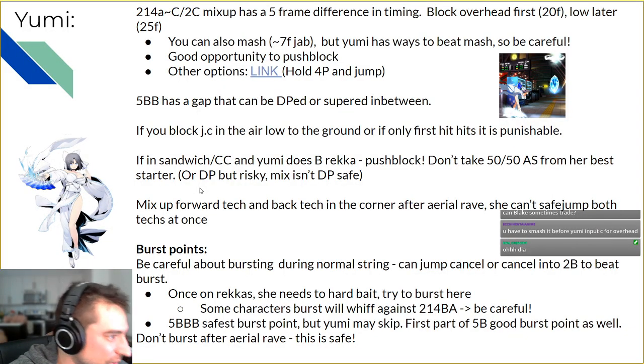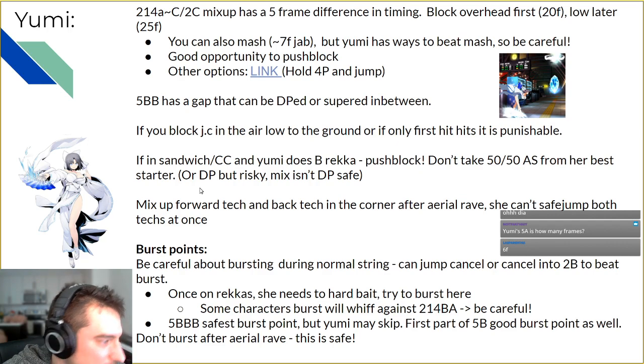If you're in a sandwich or cross-cast situation and Yumi does the Rekka, make sure you push block. They basically get a 50-50 active switch off it, and it's her best starter — if you take that starter, you're finished no matter what. You really don't want to take that. Because of the startup on the Rekka, you can react to it, push block, and avoid that 50-50 entirely. That 50-50 will most likely kill you.